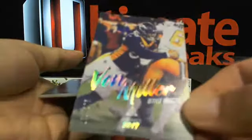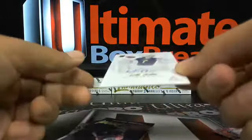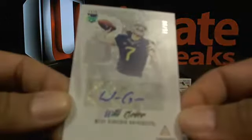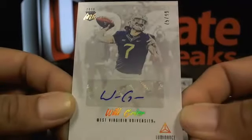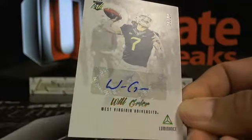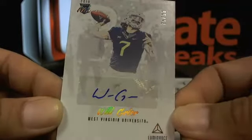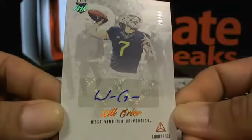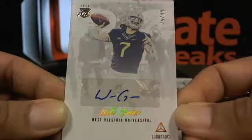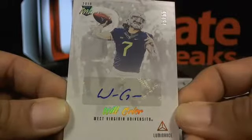And a Von Miller out of 275. Here we go — a Will Greer out of 99. Will is going over to the Carolina Panthers.